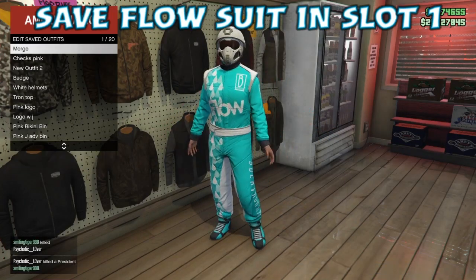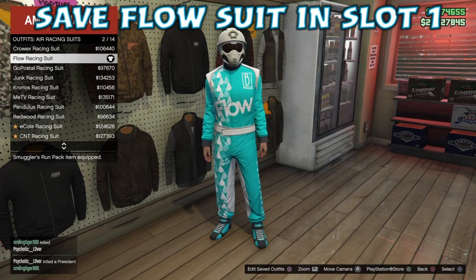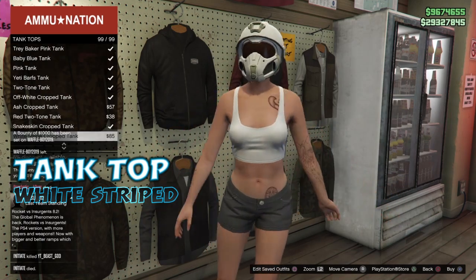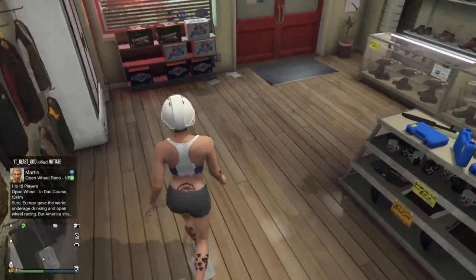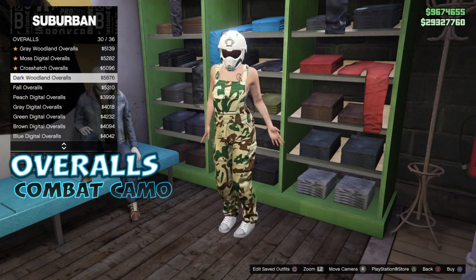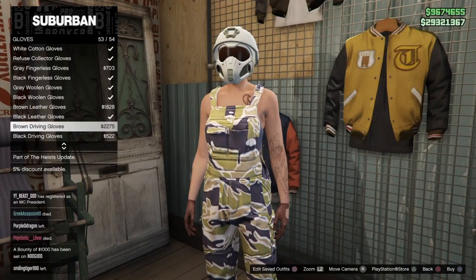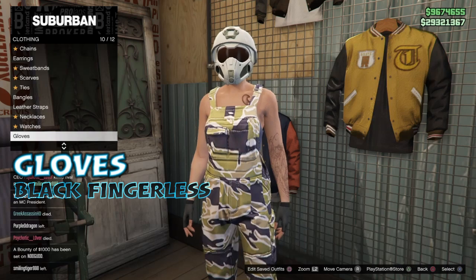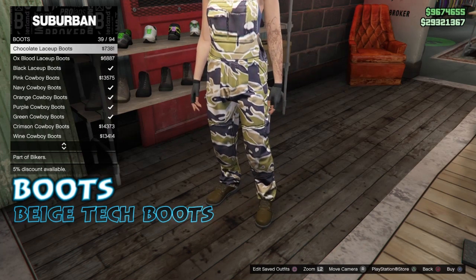I'm going to put on the flow race suit and save that in the first slot on my female character. I'm going to do a little outfit going from male to female since I'm going back and forth. For the next time I come across I'll have those boots. Then I'm going to put on a white striped tank top to do a female to male outfit. We're going to go into the shop and put on the combat camo overalls for some blue flight suit pants, then put on the black fingerless gloves and some trash collector gloves, and then go and put on the beige tech boots in the boot section.